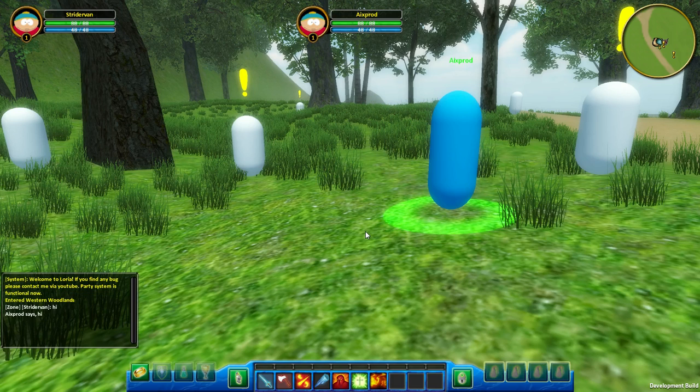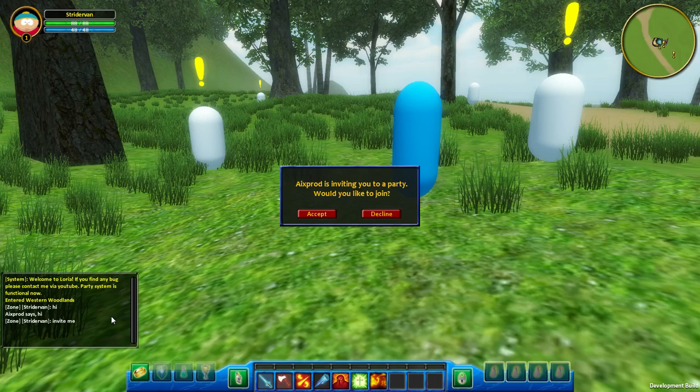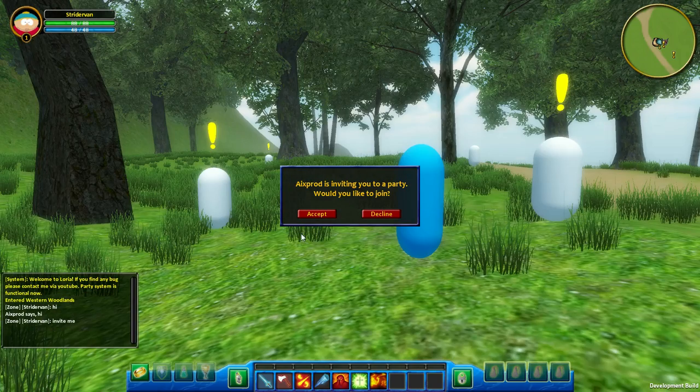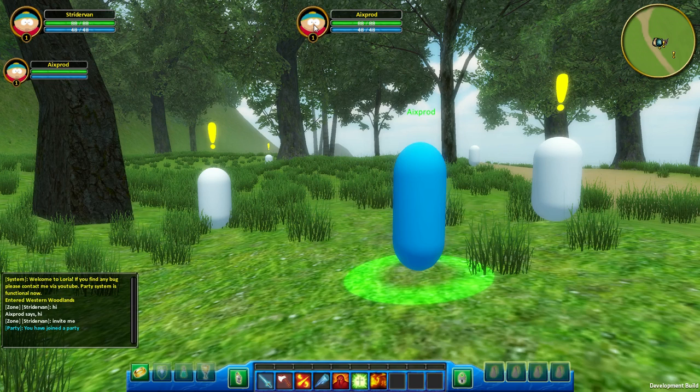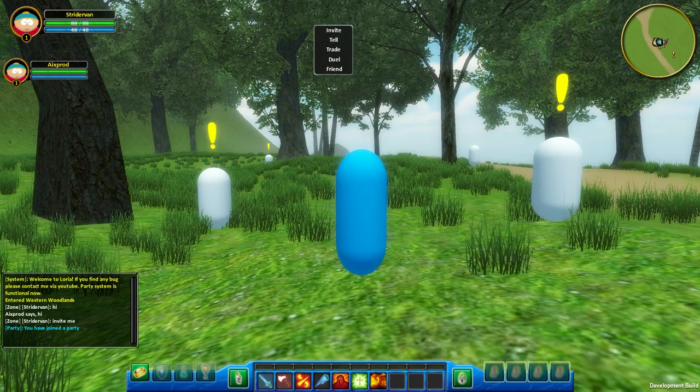First of all, I'm going to show you the party feature. I'll actually have him invite me. There are slash commands like in many other games. You can invite him, or he can invite you to any party, and he can accept it. If you right-click on his portrait, you can invite him or do all those commands.